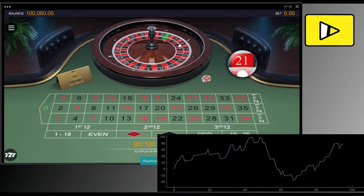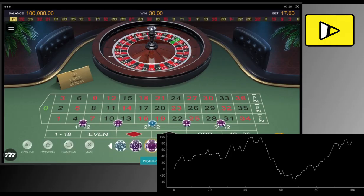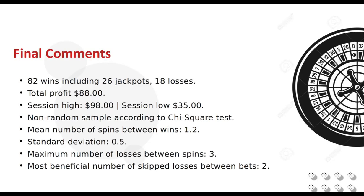The Double Bubble strategy as played was a winner, but every system fails at some point and we got lucky. The numbers won 82 times which was expected, but it was the frequency of the jackpot numbers hitting that made this session profitable. We got 10 more jackpots than we would have with a more evenly distributed sample. We reached a high water mark of $98 and a low water mark of minus $35 before settling at an $88 profit.